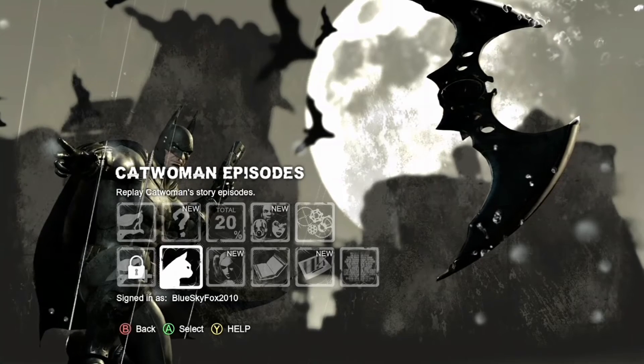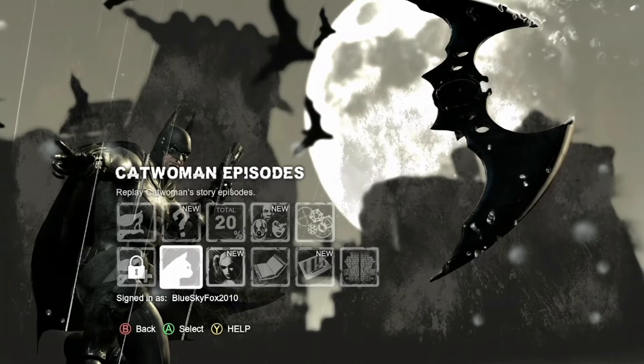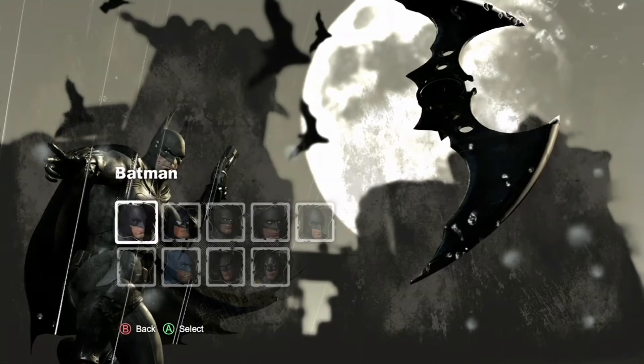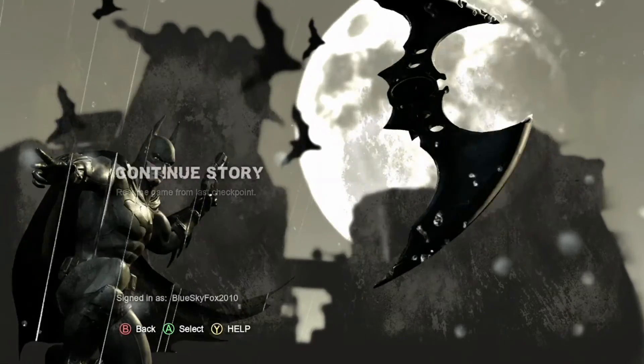And then you can just go to Continue Story. And you can see — here's the skins again. And you can select something like Batman Beyond, which is the skin I usually play.